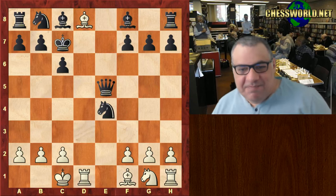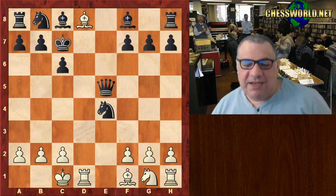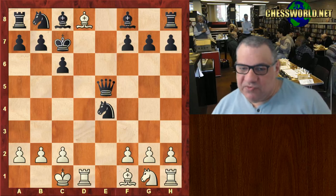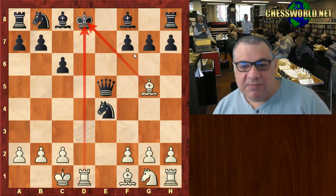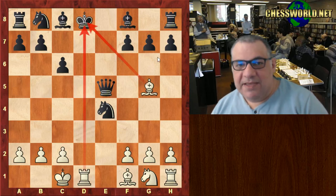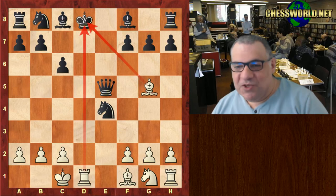They called it a sucker punch. It seemed black was setting a trap with queen a5 to e5, but in fact it was white who was setting a more concealed trap, making use of that amazing tactical resource — the double check — which severely restricts the opponent's candidate move options. But it has to be the right one. The most effective double check here is this one. Amazing stuff — a gem in chess history between two great characters of the game. Comments, questions, and likes are appreciated. Thanks very much.